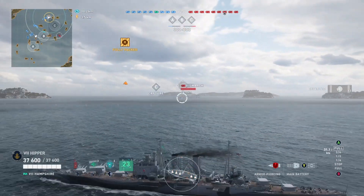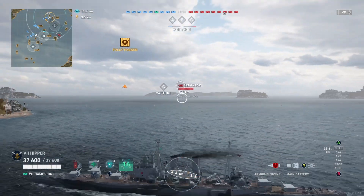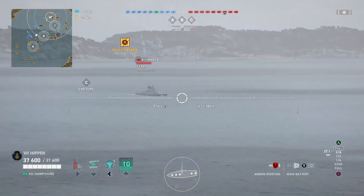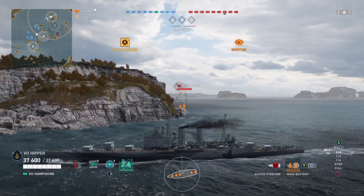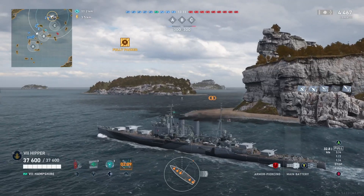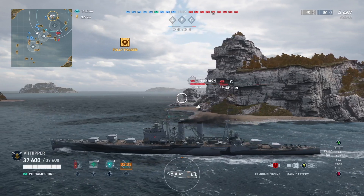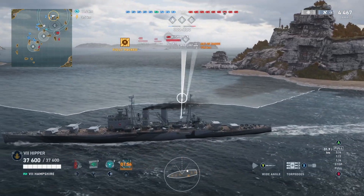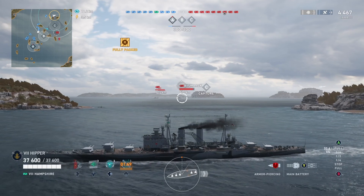The battle has just begun and we already have two absolutely useless battleships. They're following me — why would you follow a cruiser that's trying to go down the flank to set up crossfires? Some people just don't have a clue. I can tell already from this opening minute that those two battleships are going to be 1000 XP players. They're just going to sail around, not contribute, and end up at around 900 or 1000 XP in a loss.